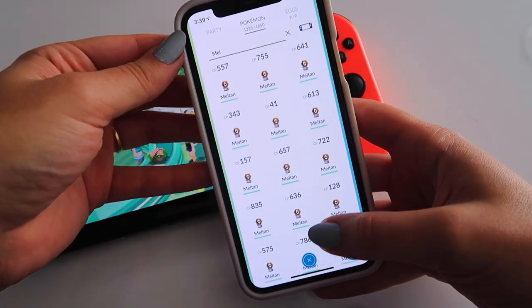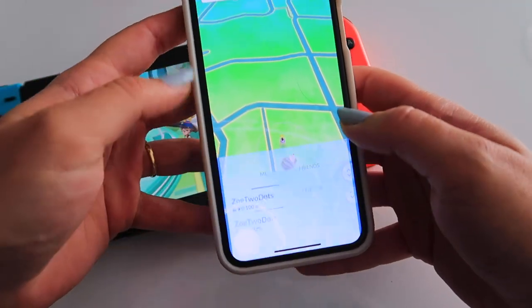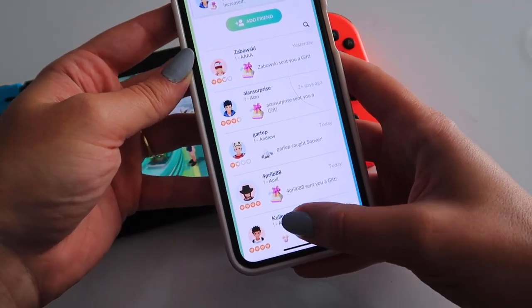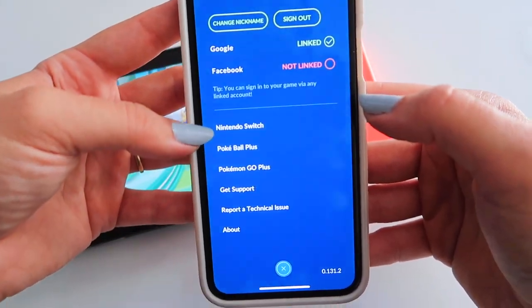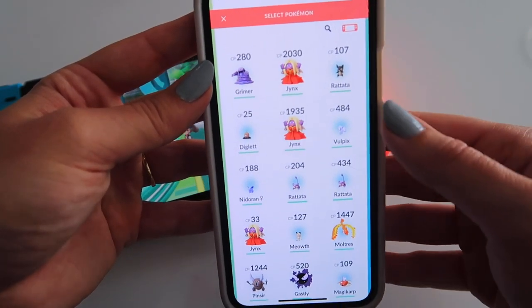If you need a guide on how to set up and connect your phone to your Switch, I've got a whole video on that — I'll link it in the top corner or in the description box. Essentially, you're going to make sure that your Nintendo Switch is connected in this option right here. Once it's connected, you'll have a little Switch icon up the top that you can tap on.